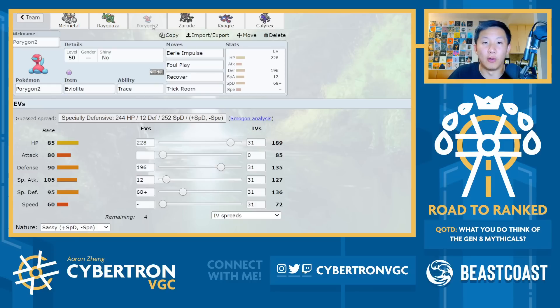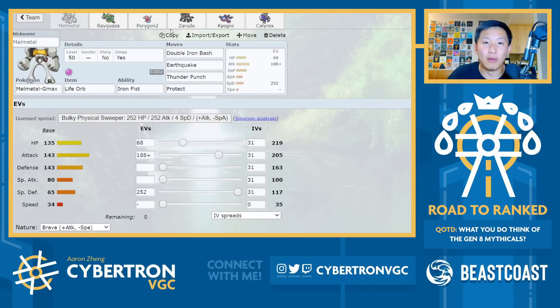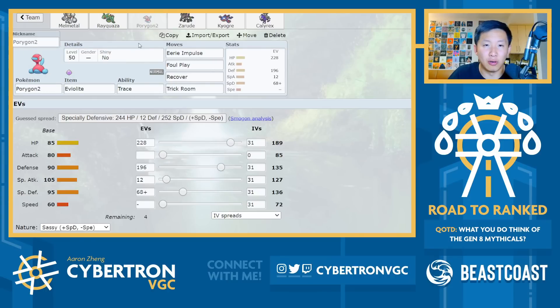One lead I actually like going with is something like Porygon plus Melmetal, especially because Melmetal has Protect here. A lot of players often expect Assault Vest on Melmetal, and Life Orb is not a very common item on it either. The Life Orb plus Protect is actually a fairly big deal. A lot of players often run Weakness Policy or Assault Vest, so Porygon plus Melmetal is a lead combo where you can just Protect and Trick Room, or Max Guard plus Trick Room.